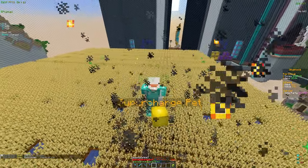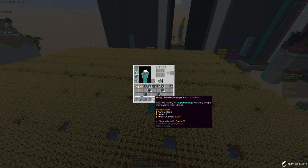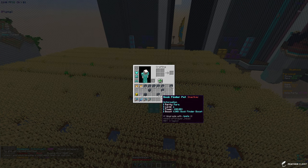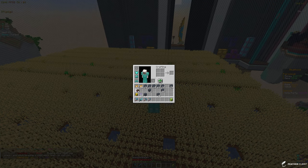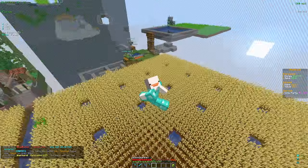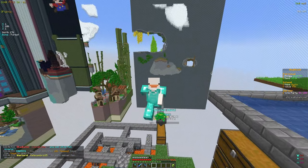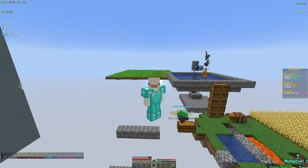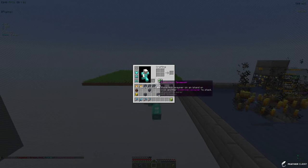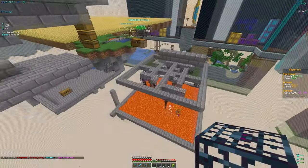We got some pet eggs — opening those now. We also got spawners and some pouches. We got the Holy Supercharged Pet, which supercharges nearby crops — actually pretty useful for farming — and the Book Finder Pet, which has a chance to find more books. We got some XP and stuff from the pouches, and the rest we salvaged for extra coins and gems. We're sitting at 127 million now.